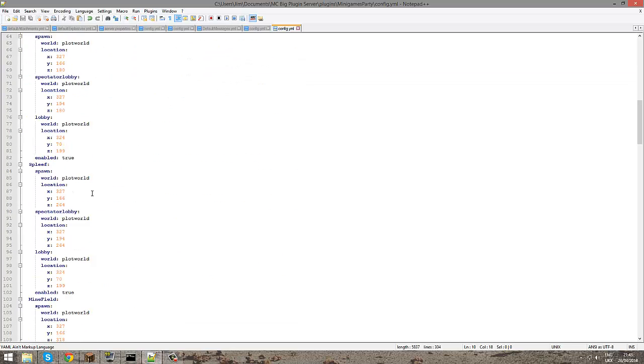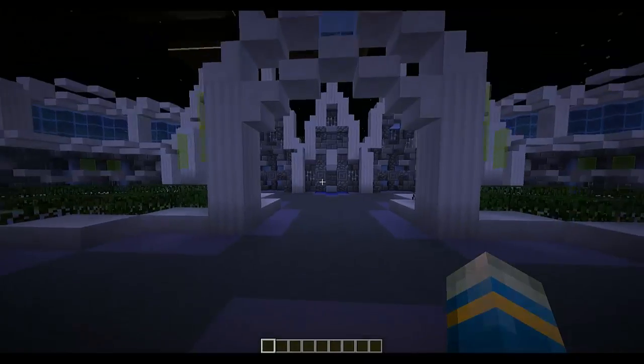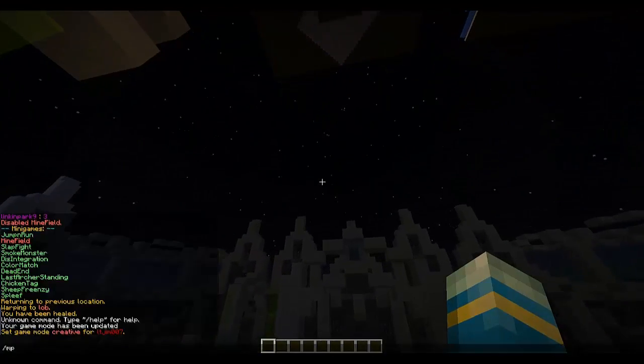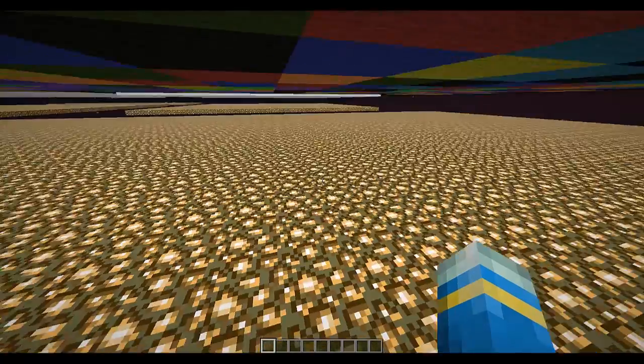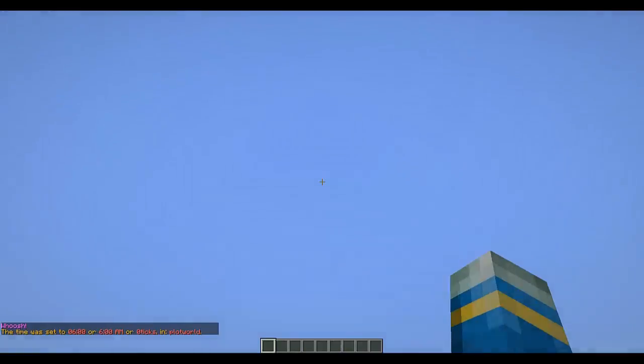Now let's look at changing locations in-game. If you have forgotten where you set up all the different platforms, you can do mp setup point and it will teleport you to it - which is a really nice command.